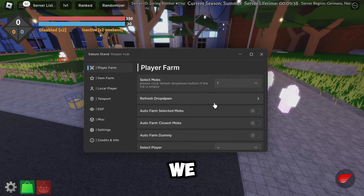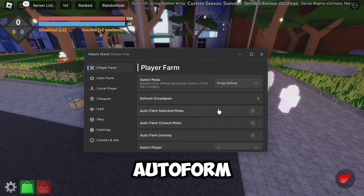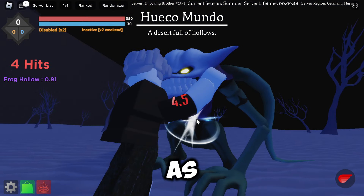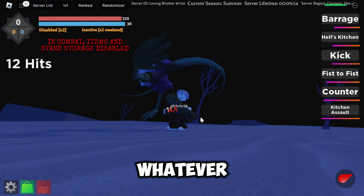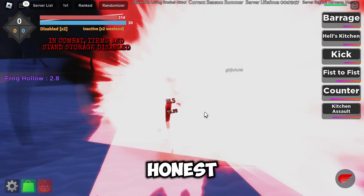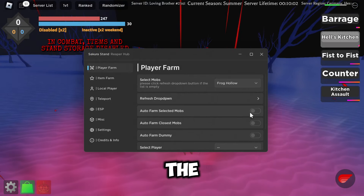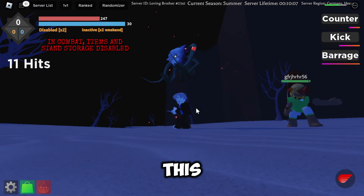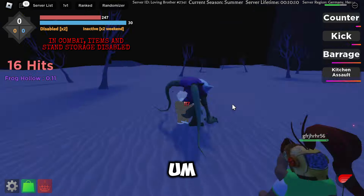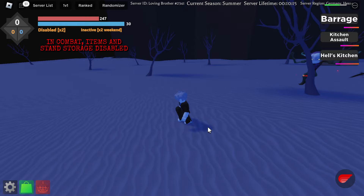In the player farm tab, you can hit refresh on the dropdown and it will select the mobs that are close enough in your range. Then you can auto farm the selected mob — as you can see it is farming that mob. There's also a 'closest mob' option which selects the nearest mob to you, so you can select a specific mob or just target the closest one.